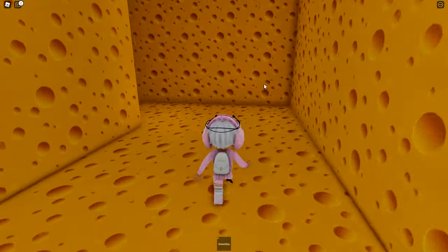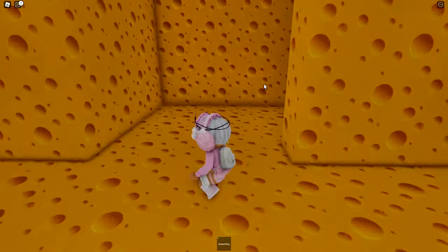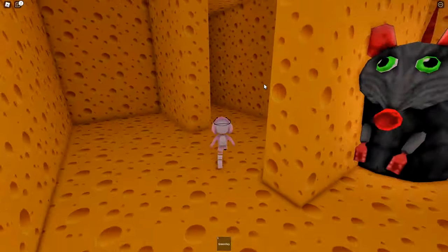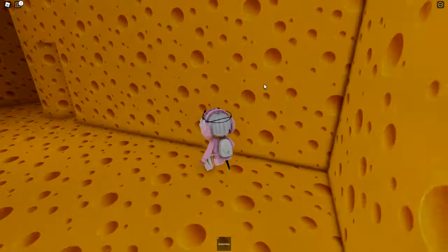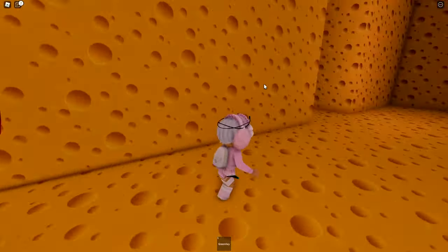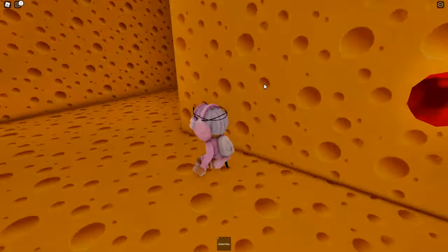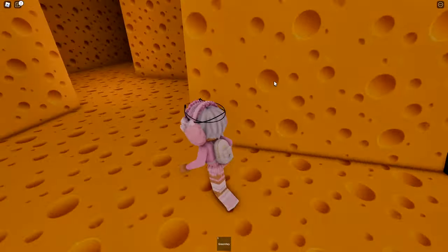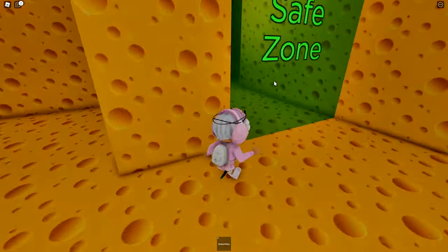If the screen starts shaking and turning red, that means the rat is coming. The easiest way to go to the other key is by going back to the safe zone — I recommend going to the safe zone again.